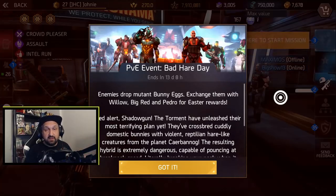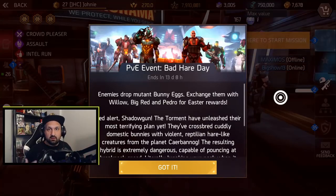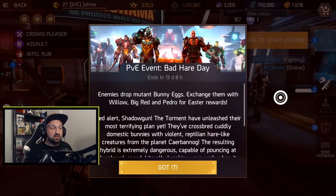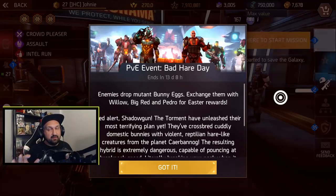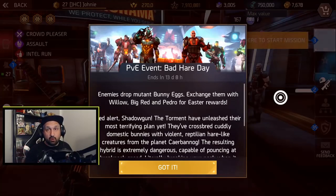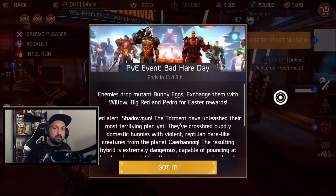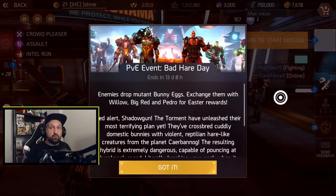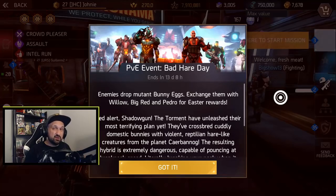It's a PvE event — you kill enemies in any game modes: missions, dungeons, arenas, and they will randomly drop eggs. Yesterday on stream I did everything — missions, bronze, silver and gold — and it seemed pretty similar on silver and gold. I guess the more enemies you kill, but it's so much harder in gold that it may not be worth the extra time to get just a few extra eggs.